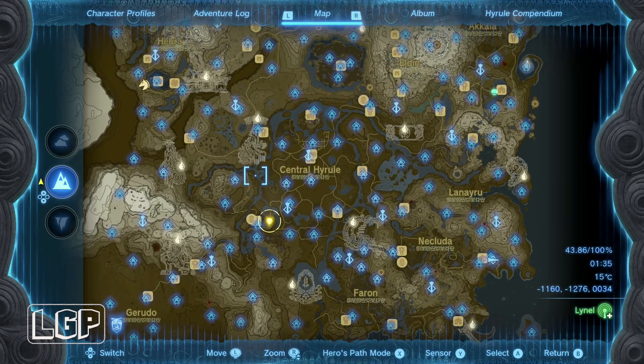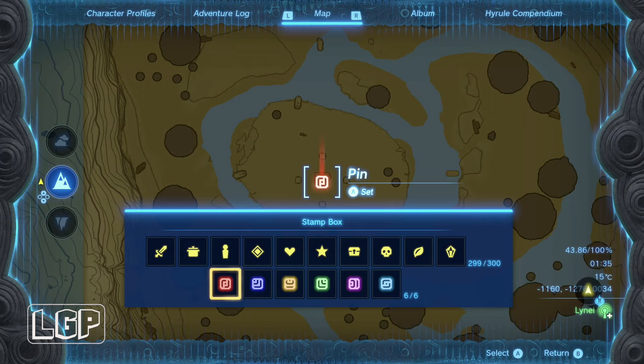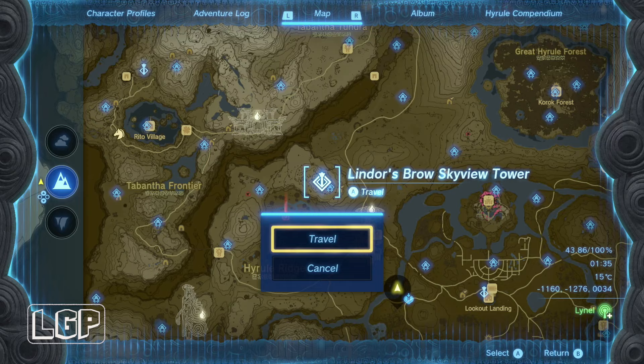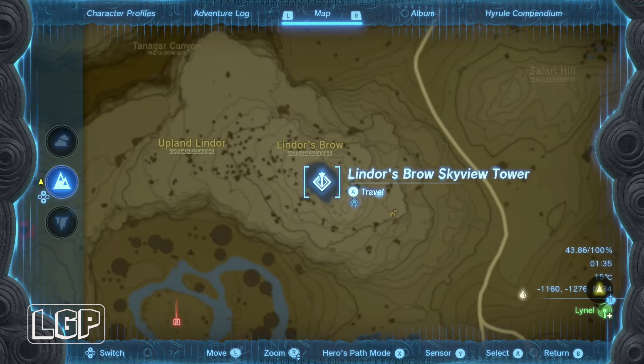The final location is going to be right here — it's the Thundra Plateau. We've been here before in Breath of the Wild, it's a very well-known location. Lindosbro Skyview Tower is where we're going to launch from and then glide down over to the Thundra Plateau to start doing this quest.